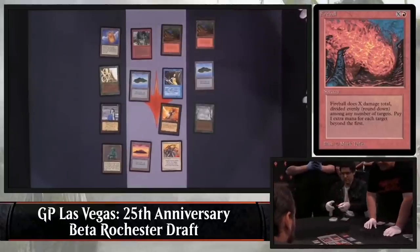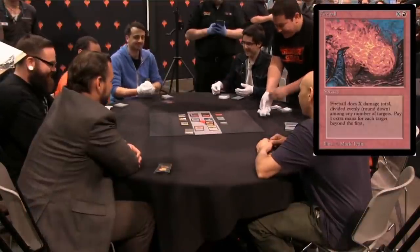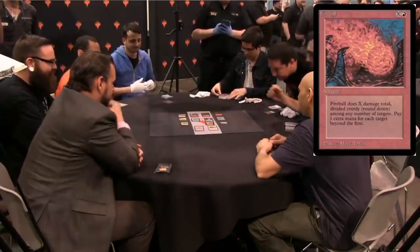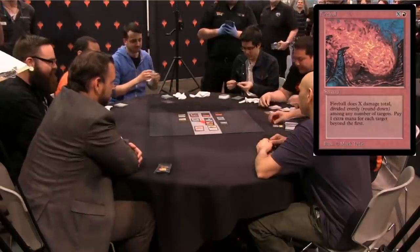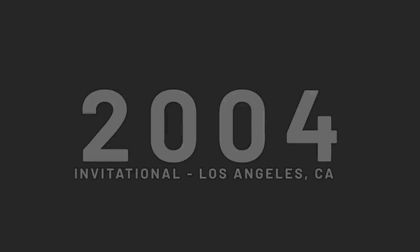Rochester Draft is a thing they don't really do anymore, mostly because it takes forever. Basically, it's like a rotisserie draft — each player has three packs, opens them one at a time, gets the first pick, and then whoever gets the eighth pick is on the wheel. You do this 24 times; it is interminable. But we're going at a pretty good clip here, so let's keep moving.